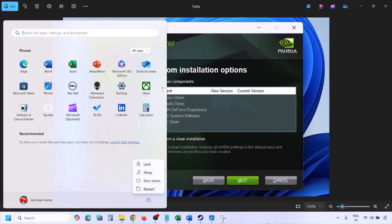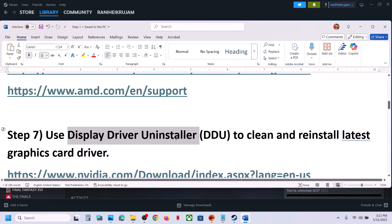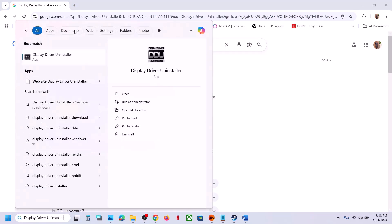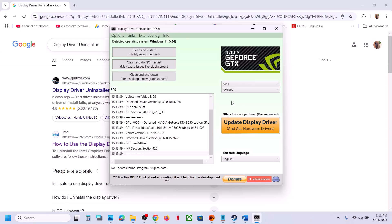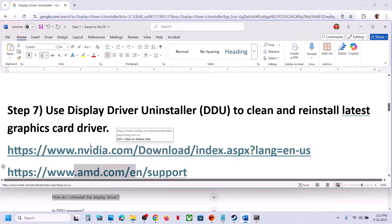Once the installation is complete, restart your computer and after the system restart launch the game. If still not working, use Display Driver Uninstaller (DDU) to cleanly remove and then reinstall the latest graphics card driver from the NVIDIA or AMD website. You can search for DDU on Google, install it, launch the application, select your GPU type (NVIDIA or AMD), then click 'Clean and Restart'.